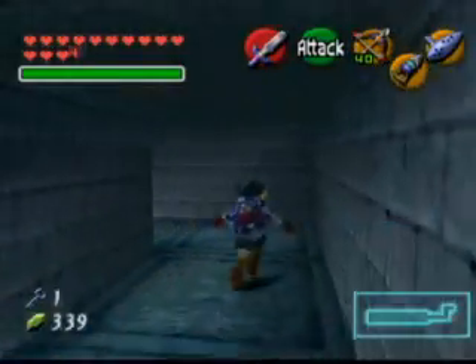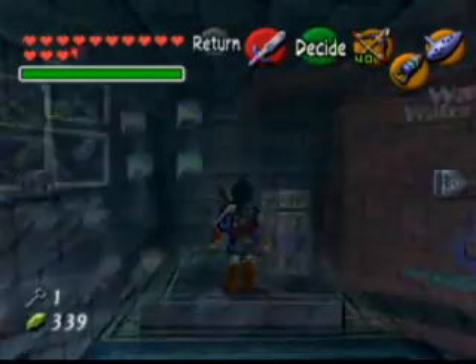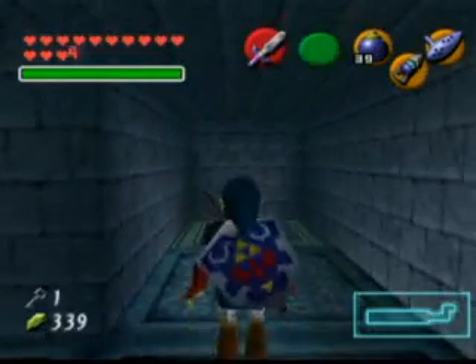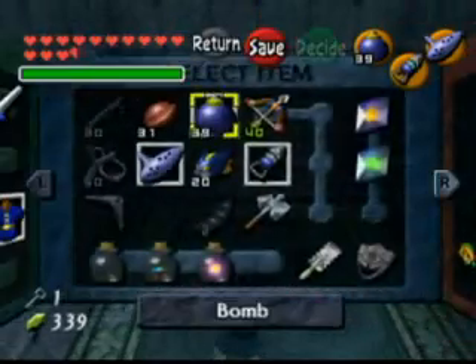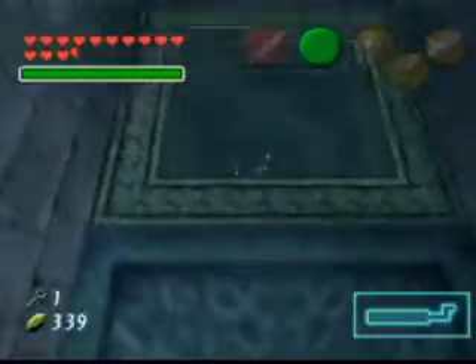Let us go to the south — I think this is south. We have a cracked floor. The best solution to a cracked floor is the Goron Special Crop, man. Or a bomb. One or the other.